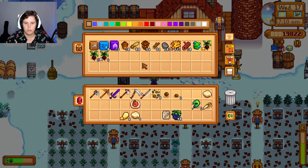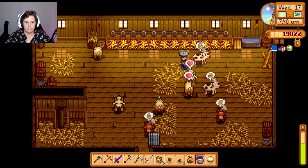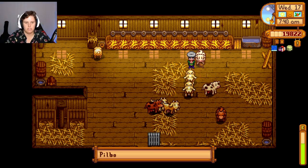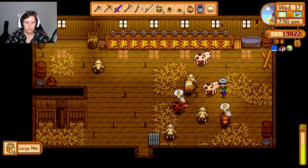I might go plant these in the greenhouse. This is the other thing that this mod has - it tells me what animals actually need, like milking and whatnot. Which is really nice, it's really good to have. I love that too. Having the UI Suite mod is great.